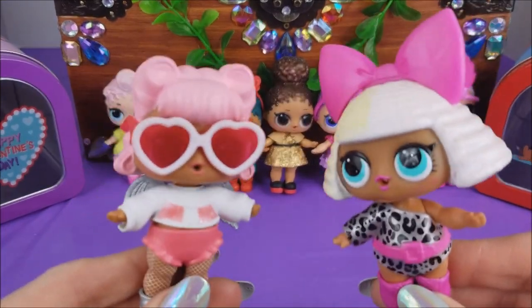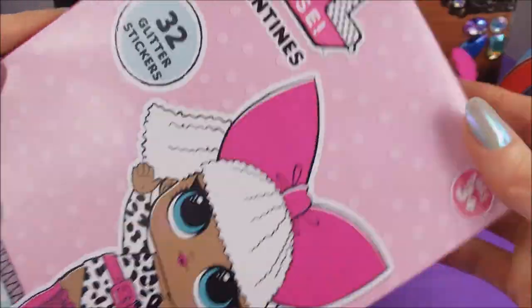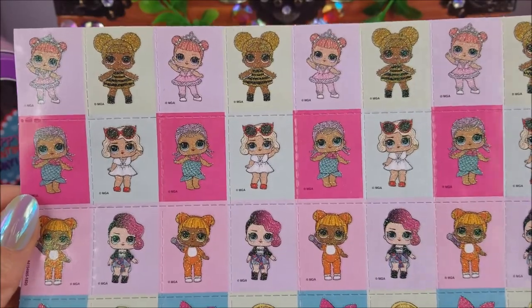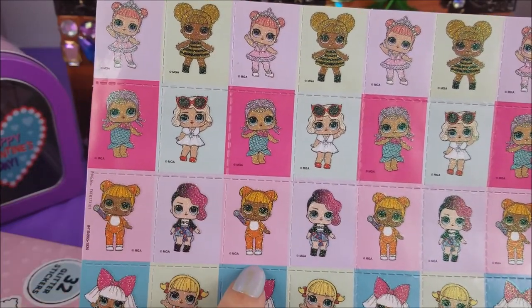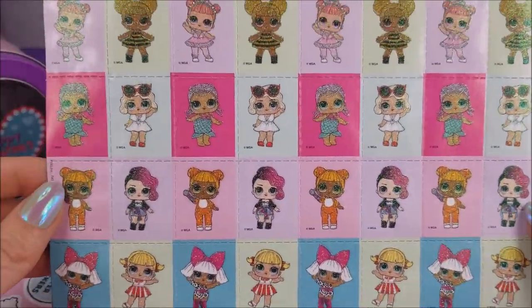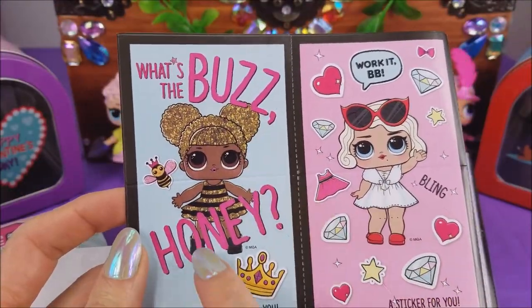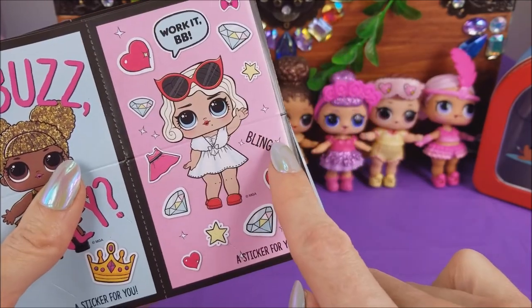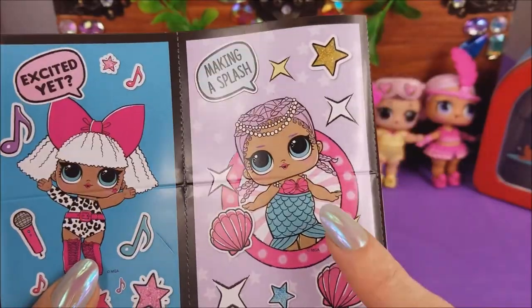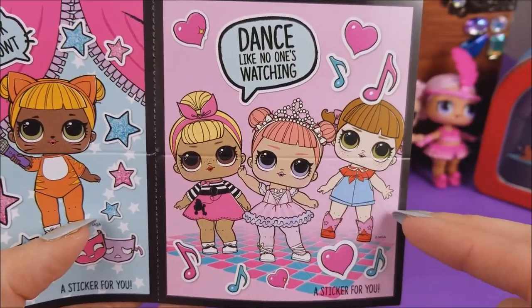First things first guys, we need to open up the Valentines. Look at how cute these are — little D.Va! Just pop this open right here and pull out all of these sparkly stickers. Mer Baby and Cat Baby, Rocker and Leading Baby and Queen Bee. Oh these are so cute and special. What else do we have in here? Valentines! What's the buzz honey? Work it baby. Bling. I rocked before I could walk. Go LOL. Excited yet? Making a splash. Check me out. Dance like no one's watching. Heart stickers. Boo.